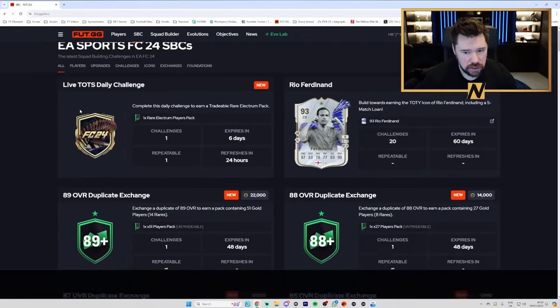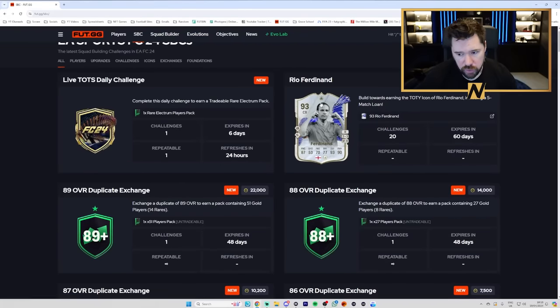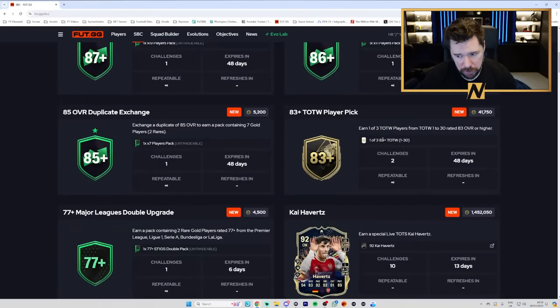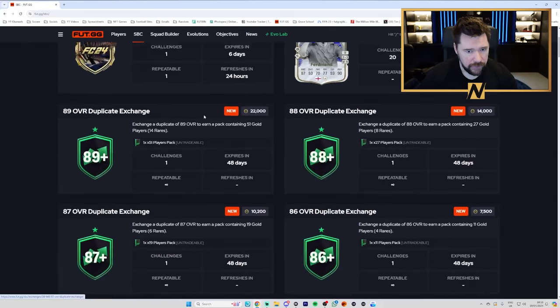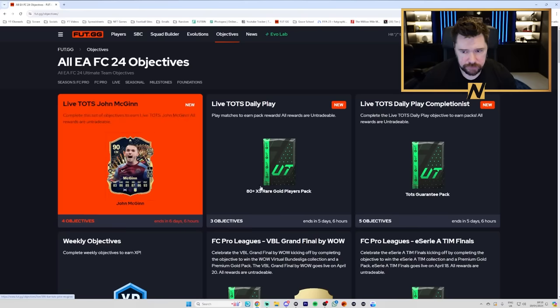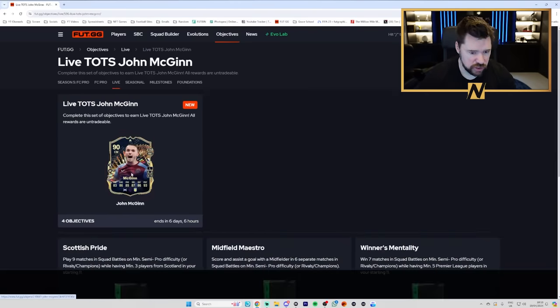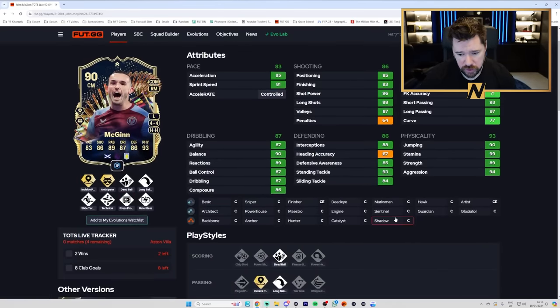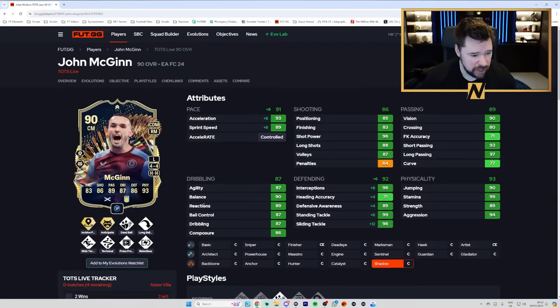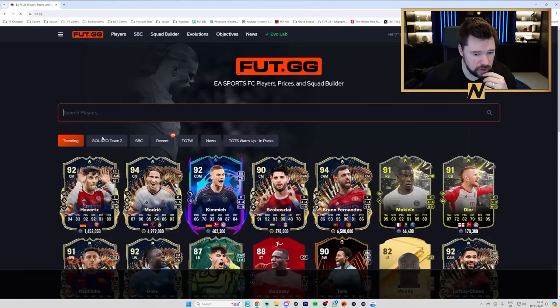Let's go to the SBCs: we've got the Live Team of the Season Daily Challenge, Rio Ferdinand Team of the Year at 20 segments with bronze/silver, 83 loan, 84, 86s, 87s, 88s, 89s, 90s and 91s — the Exchange being back, Team of the Week upgrade being back, and Kai Havertz. I personally will probably pass on that Rio Ferdinand — it depends how common the Team of the Seasons are, because 91s could become really easy to get. And looking at McGinn: I like the fact he's got Anticipate Plus, Incisive Pass Plus, Relentless, Press Proven — good Jadow chem style. Good pace, defending, physicals, passing and dribbling. And again, these are live cards — these cards can be upgraded.